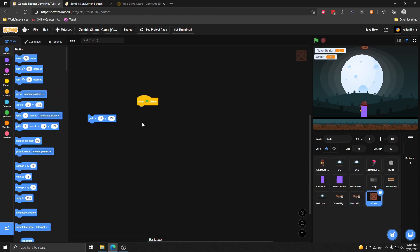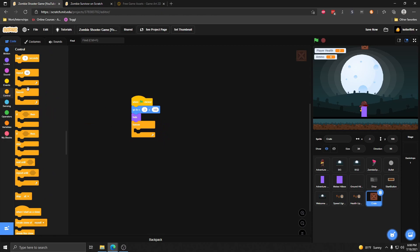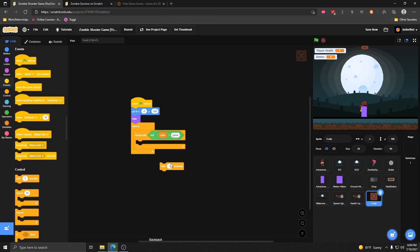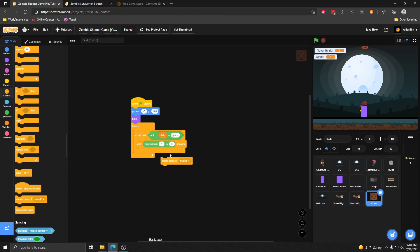We're going to start by setting its position to the very top, hide our original one, and then spawn them forever — but only if we are in the game state, because we don't want them to spawn when we're in the shop or on the welcome screen. We're going to repeat the spawning code until we are not in the state game. The spawning code is simple: we have a wait — I'm going to make it a little bit random so boxes spawn every one to three seconds — and then create a clone of itself. It will keep running this code until we are no longer on the game state, then stop, and start again once we re-enter the game state.